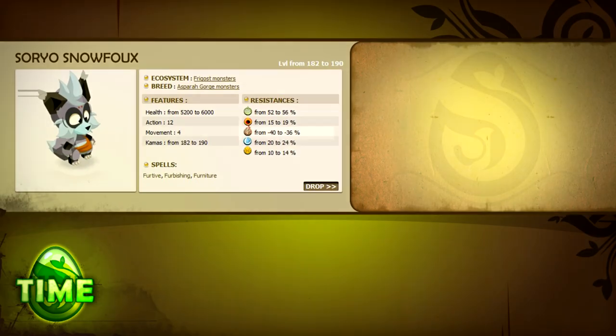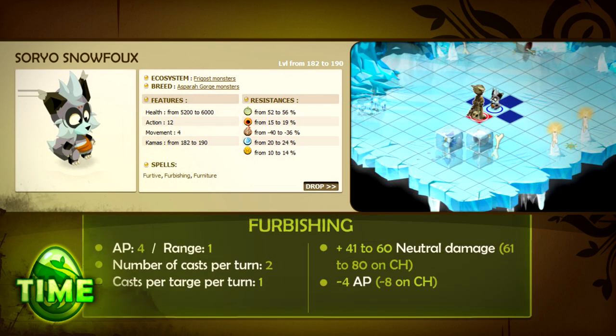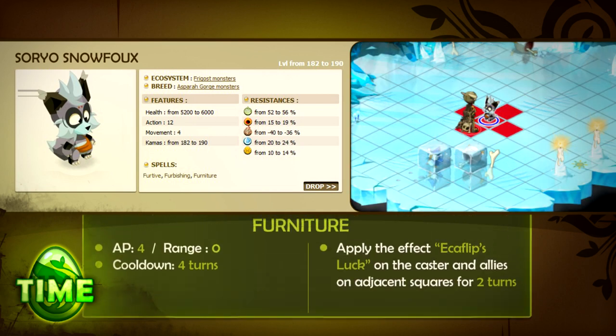The Suryo Snowfox is weak to earth and resistant to air. It has 12 AP, 4 MP, and 3 spells. Furtive does air damage and applies an AP dodge loss debuff for 3 turns to an enemy target. Furbishing inflicts neutral damage and removes AP on an enemy target in melee range — the AP loss can be dodged. Furniture applies the effect Echoflip's luck on the caster and allies adjacent to the caster for 3 turns.